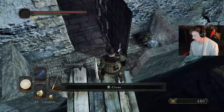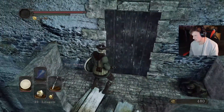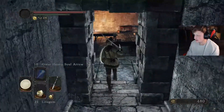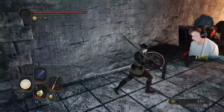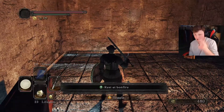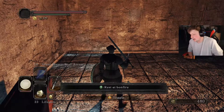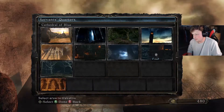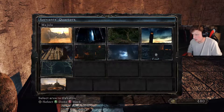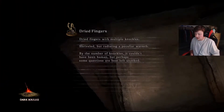Oh, there's an item right there — you have to re-close the door. Solvent — well, kind of worth it. So we have Huntsman's Copse, Belfry Luna, and the other two areas — plenty of places to go. I just need to decide what to do next. I guess we'll go back to Majula for now. I literally think that's it.